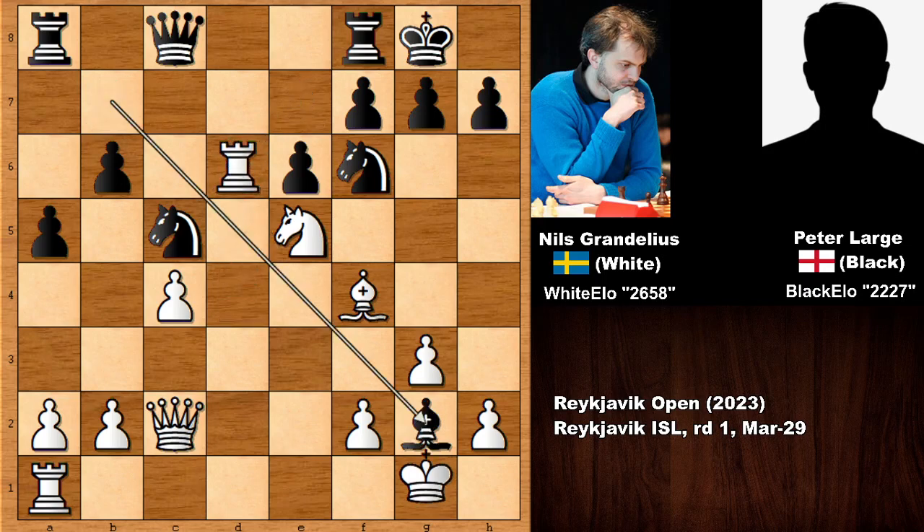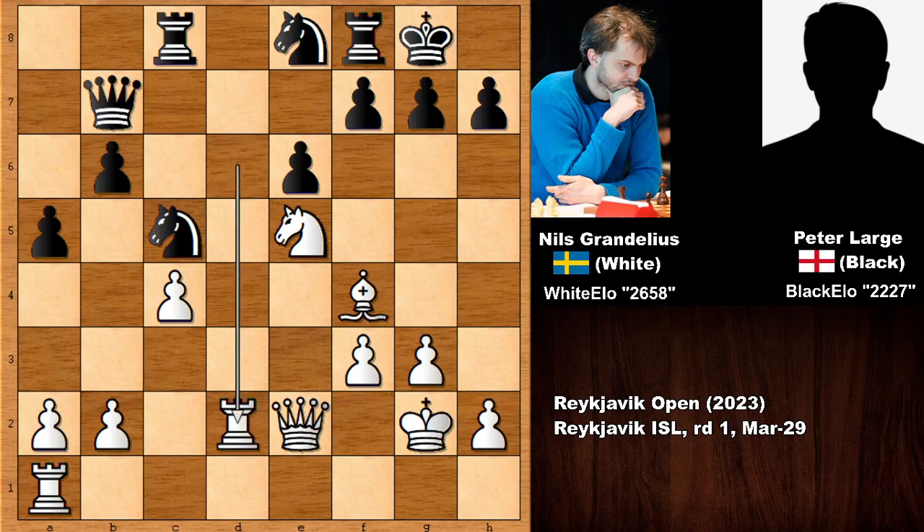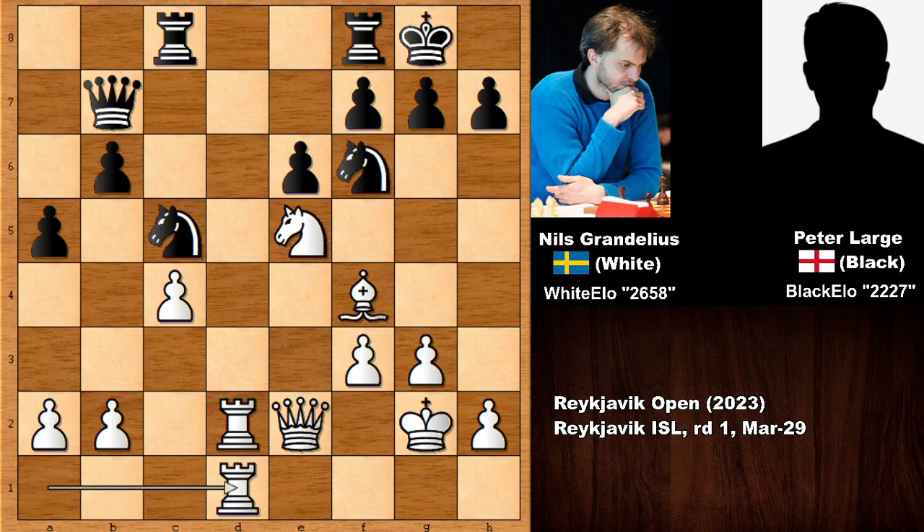Bishop takes on G2, King takes on G2, checking the king and blocking. Now we see the rook being lined up with the queen. Queen to E2, and the knight attacks the rook, so Rook to D2. Black was doing fine in this position, but Black played a passive move — moving the same piece once again with Knight to F6. This is not a good move because it gives Grandelius time to double his rooks.